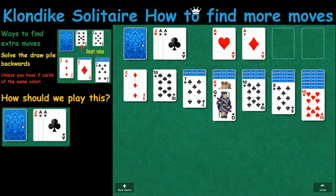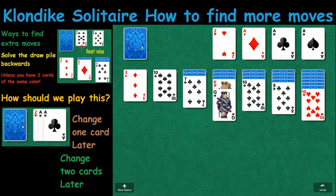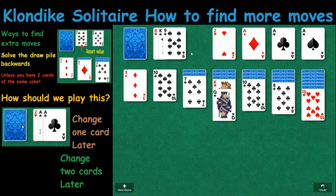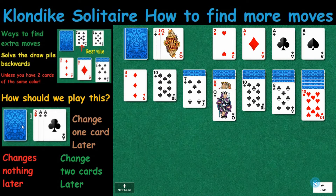The natural tendency when you see these cards would be to go right ahead and play it. That's not going to work, because if you go through, all of a sudden you only have the one move, and that's this Nine right here. I don't like that move.